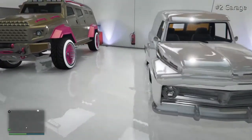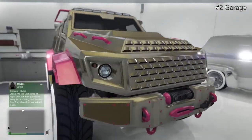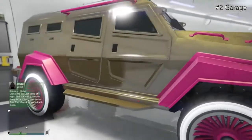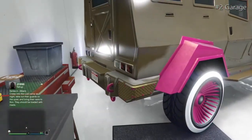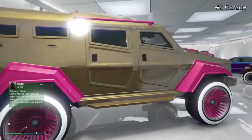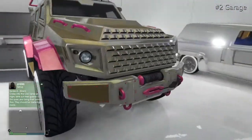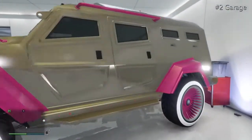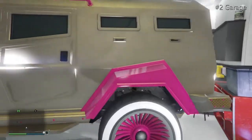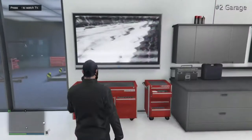Moving on, we have the Insurgent with a gold and pink colour, some pink low rider rims, a North Yankton plate that says 'Insurgent,' and green window tint. Really nice colour — plus it's great for bashing other cars. That wraps up garage two; now moving on to my third and final garage.